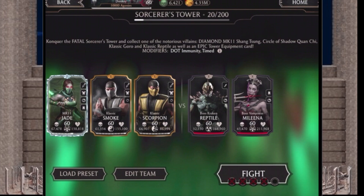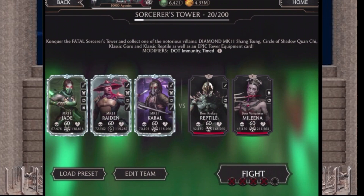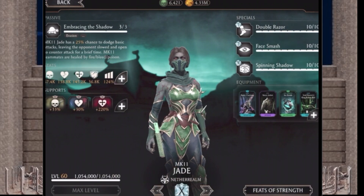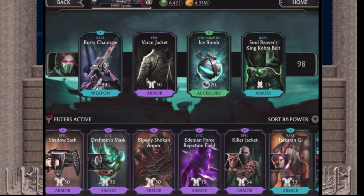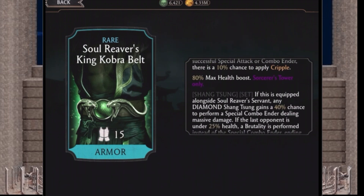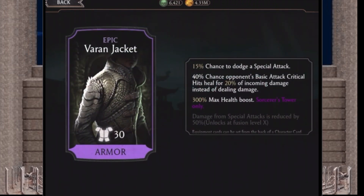Let me show you what I have these characters equipped with. I'm probably going to be using team one. I did purchase one of the packs — I ended up getting the Soul Reavers King Cobra Belt, which gives MK11 Jade a 15% max health boost, and whenever the opponent performs a successful special attack or combo there's a 10% chance to apply cripple. I'm also going to get an 80% max health boost. Then there's the epic Varian Jacket — that's epic — which gives a 15% chance to dodge a special attack.